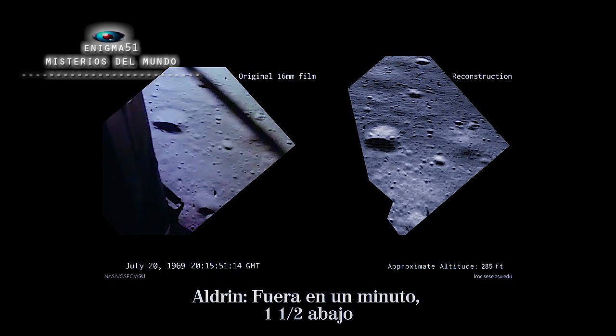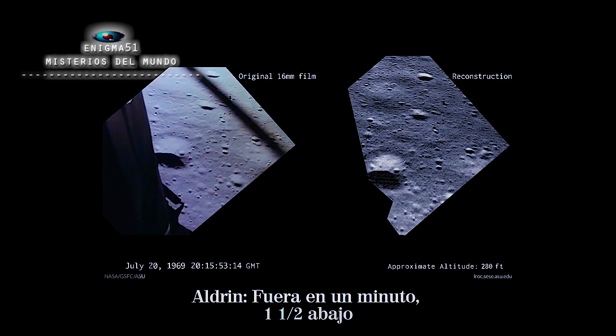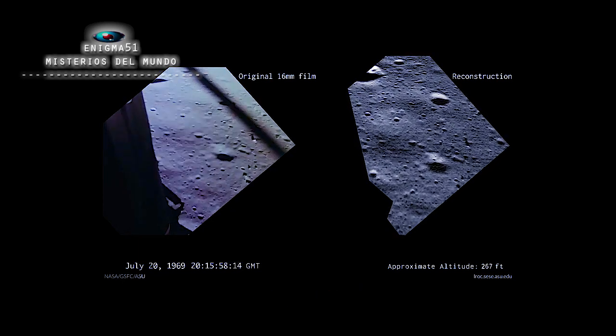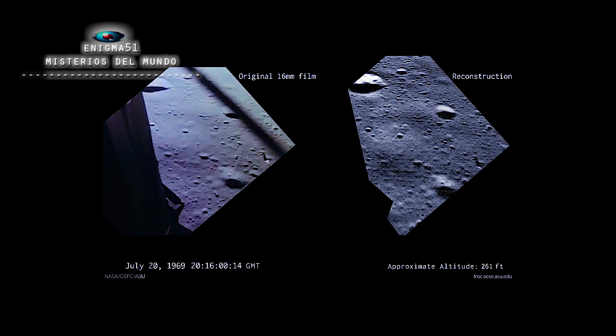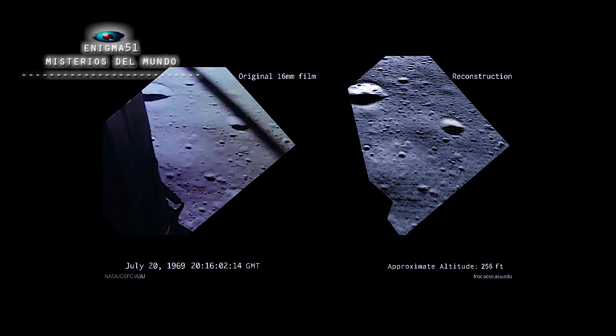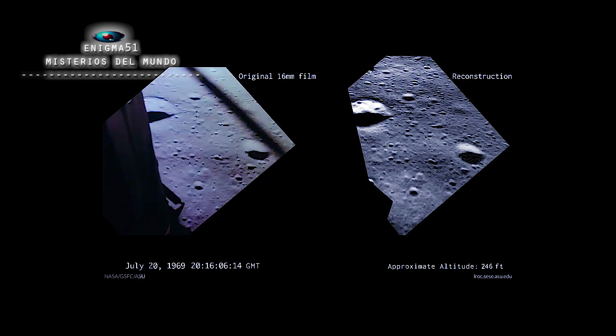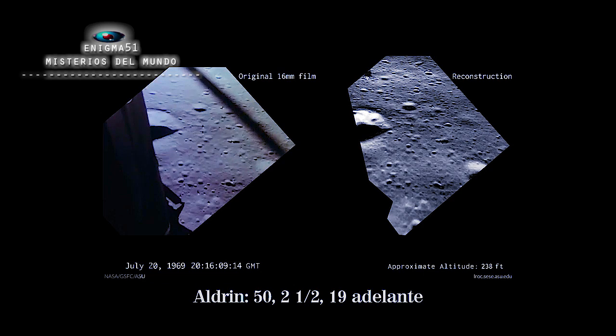Put up. On 1½ down. 70. 50 down at 2½, 19 forward.